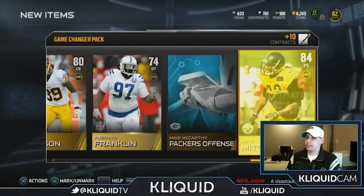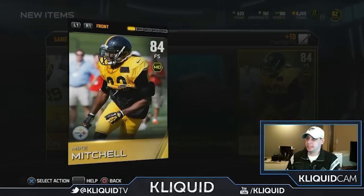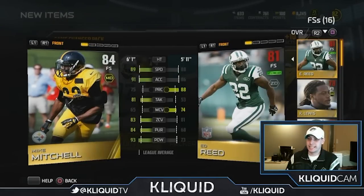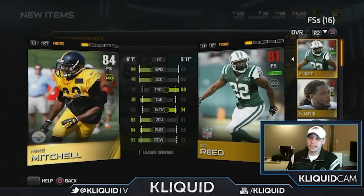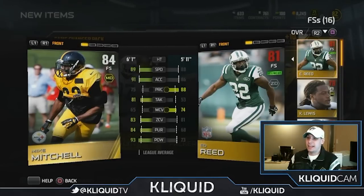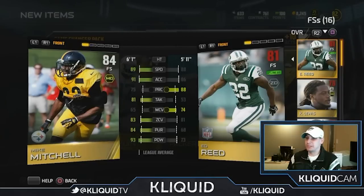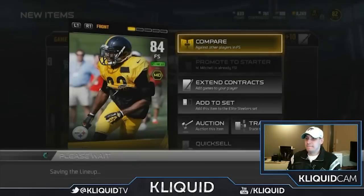Mike Mitchell is our free safety - not too bad. I think that's actually probably going to be my new starting free safety. He's definitely going to go in over Ed Reed. Ed Reed's got the play rec, but Mike Mitchell - as you guys remember from Madden 25 - they give him really nice attributes. Look at that: 93 hit power, guys, that is freaking epic. 81 tackling is good, 89 speed is better, 91 acceleration is better. Really the only thing he's not as good in is man coverage and play recognition, and if you're putting your safeties in man coverage regularly, you're probably losing a lot of games. I definitely like this Mike Mitchell card - he will most certainly be promoted to my starter at free safety.